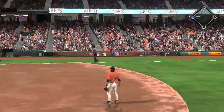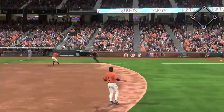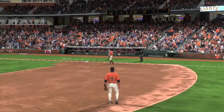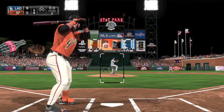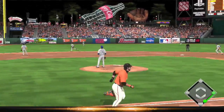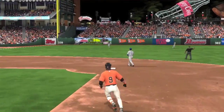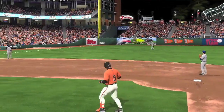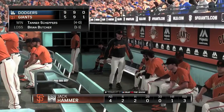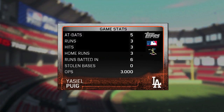Now the Dodgers are trying to steal third, and they will. The throw gets down the line, he's going to come in and score — there's another run for L.A. You've got a 9-5 game in the ninth now. Doesn't look like the Giants are going to get it done. That's a high fly ball to left field taken in for the out, and it looks like the Giants have come short in their comeback attempt. 9-5 is the final.